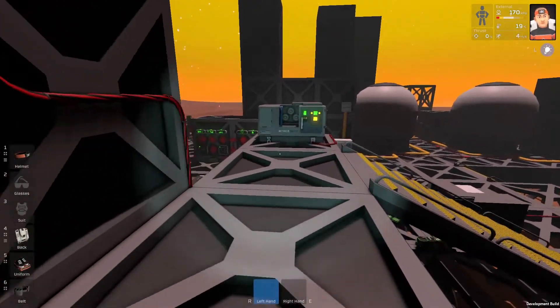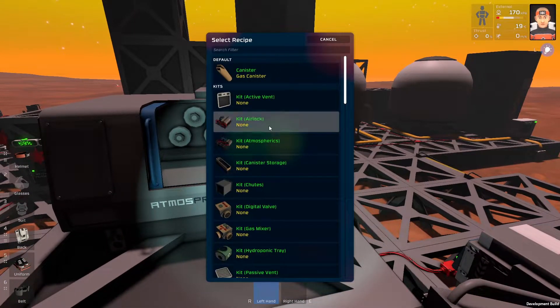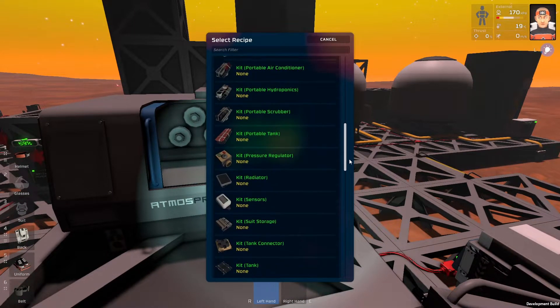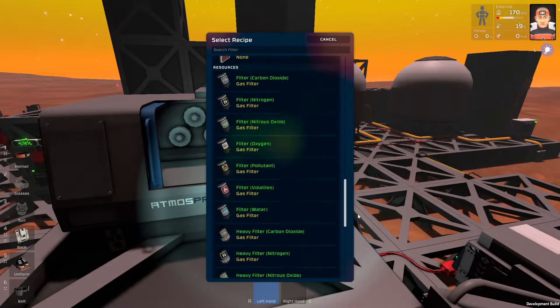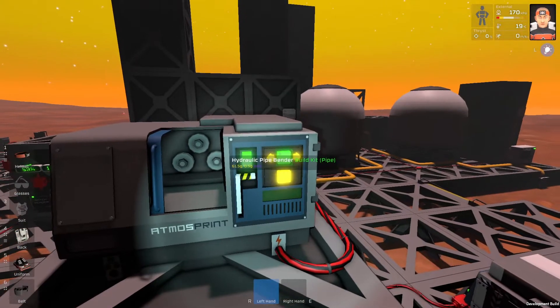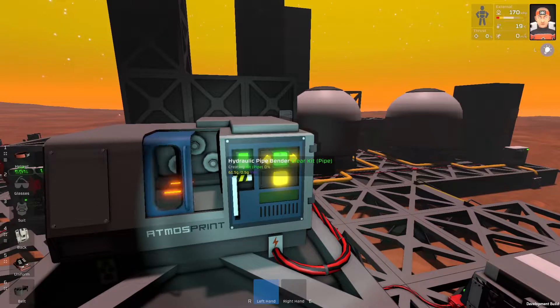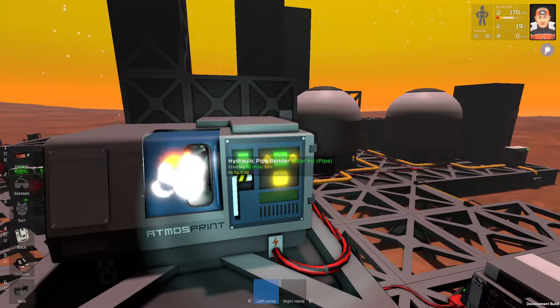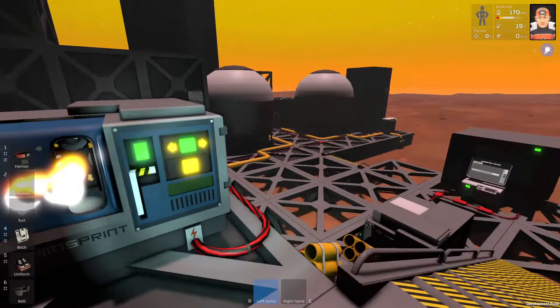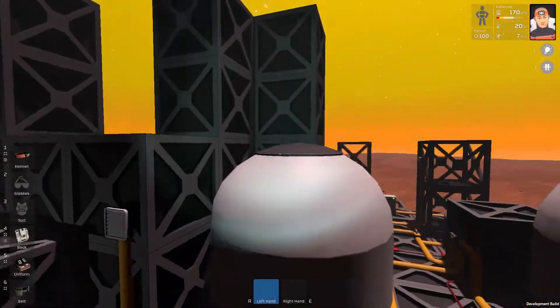Let's print some pipes. I have eight pipes, that's not much — I will need much much more. Let's find pipes, not the pipes for smoking, but gas or liquid pipes, like for water.